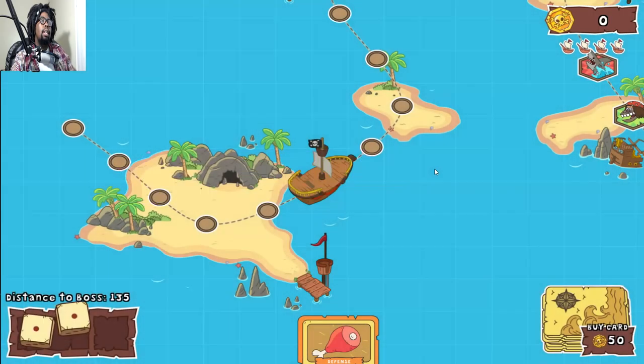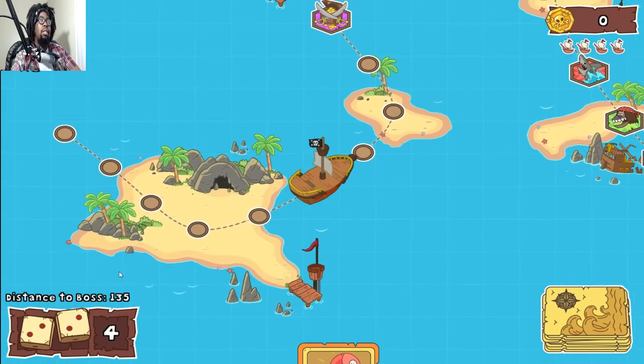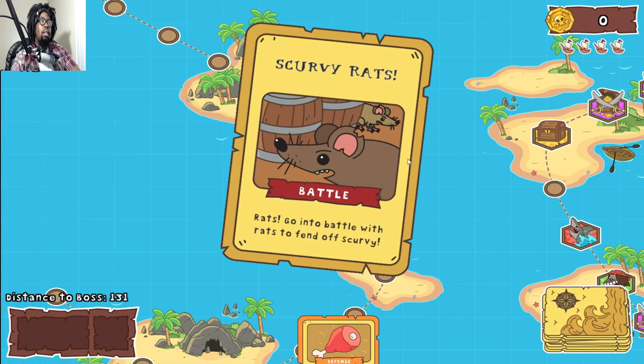All right, let's do this. Let's see if we can get better than snake eyes — fours, twos. Oh no, it's a battle! You land on a battle space which makes you draw a battle event card from the deck. Optionally, you can check your hand to see if you have a defense card that might give you bonuses in battle.